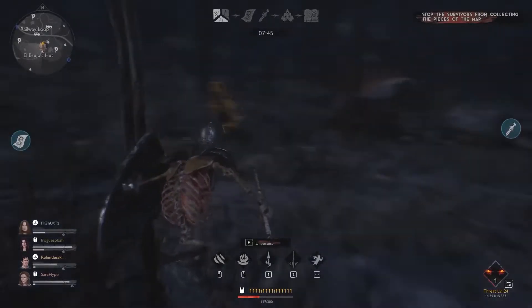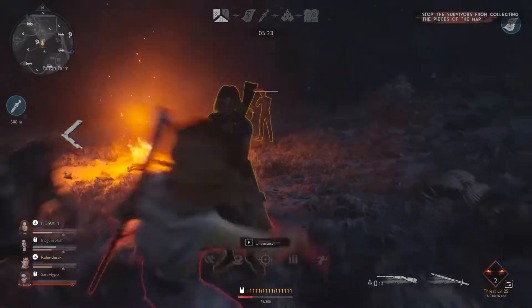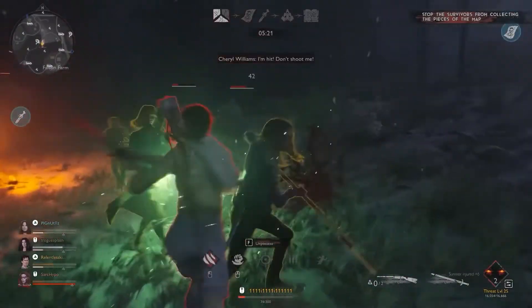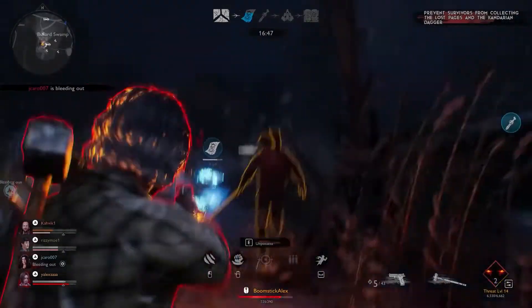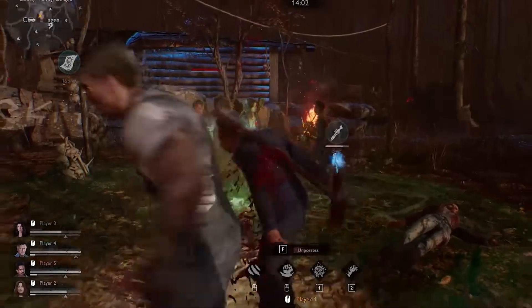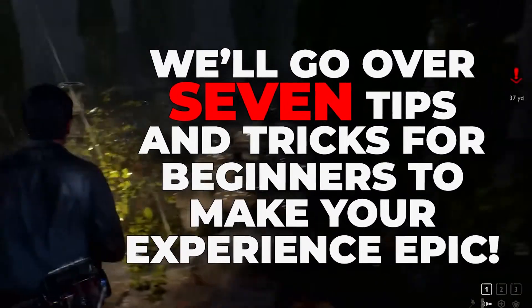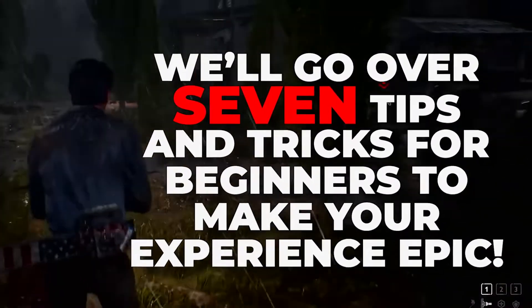Evil Dead the game gets intense. Whether you're playing as a survivor or demon, you'll need a strategy to complete your objectives and come out on top. Banishing the dark ones isn't easy, and you need to protect yourself from the demon's possession. There's a lot to manage, so in this video we'll go over 7 tips and tricks for beginners to make your experience epic.